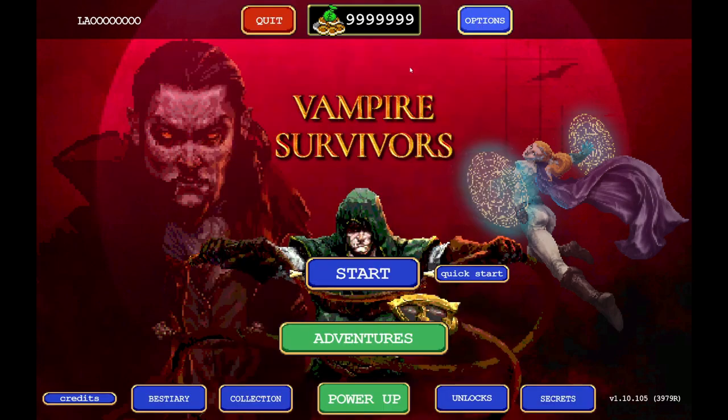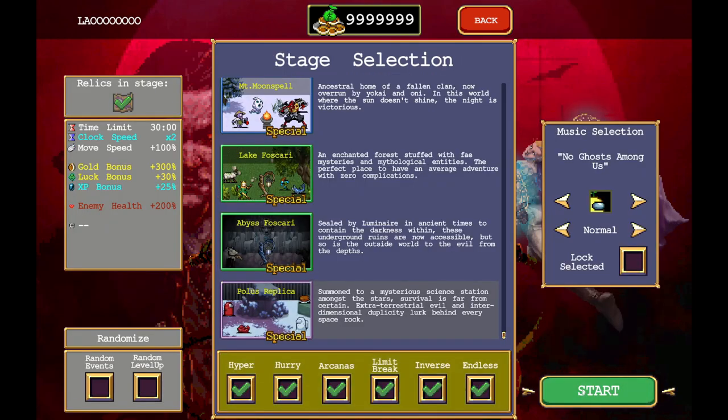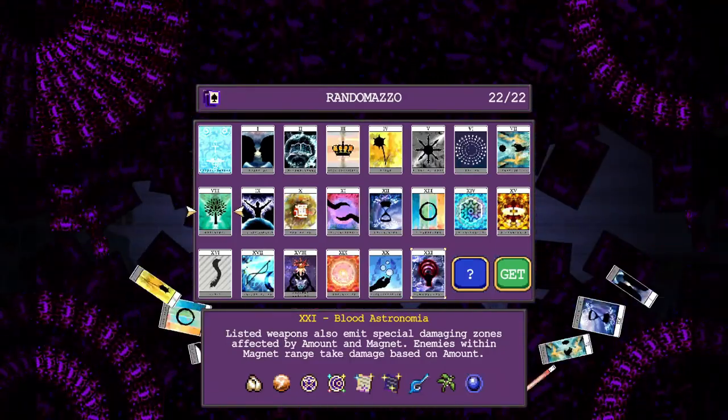So this one we just gotta get level 50 and then we gotta evolve it. Where's the character at? Guardian - may gain plus one revival when anyone revives, increases armor and recovery of nearby characters, ignores walls. Yeah, I'm not playing with anybody so I don't know how well this character is gonna be. Ignores walls - that should be interesting.